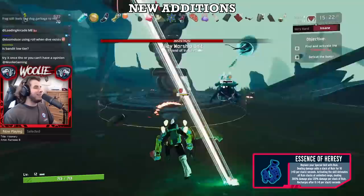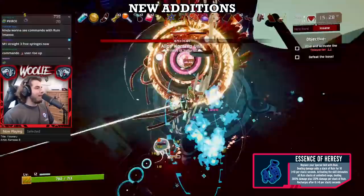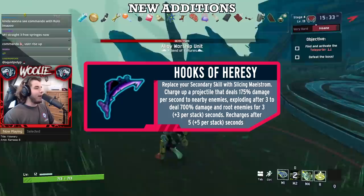Dropping Huntress's Ballista or Captain's Hackey Beacon for it in the early game is not a great idea, as you'll be losing a bunch of utility for damage that you don't really need until stage 5 or later.